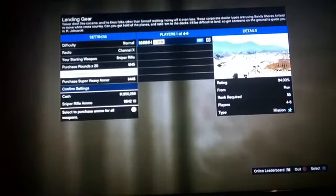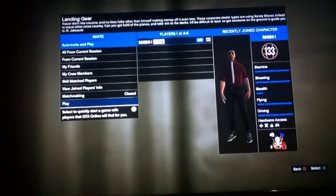Then it will obviously do the thing — downloading — wait for it to come up. Put it to some ammo, confirm the settings: circle, circle, X. And now there we are.